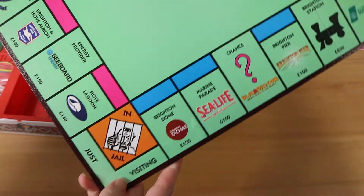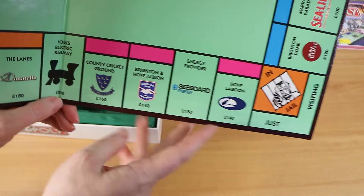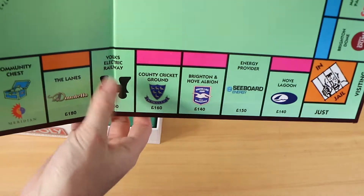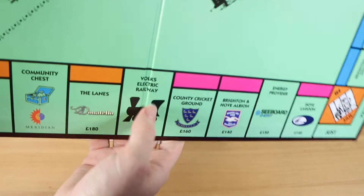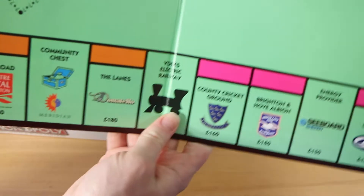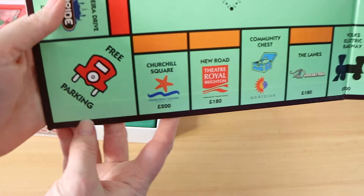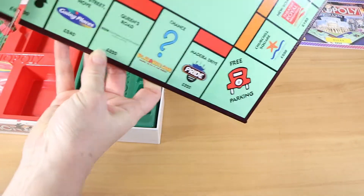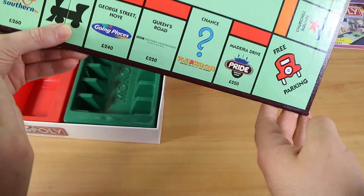Let us know whether any of these places are still around, because this edition isn't modern — the copyright on part of the board says 2003, so it's just under 20 years old. The railway stations have also been renamed to localize them, and the Chance and Community Chest squares all have the same logo on them.